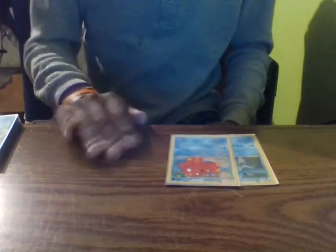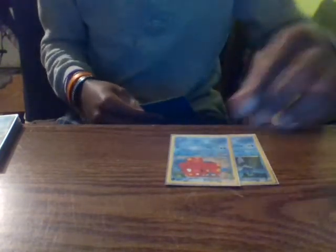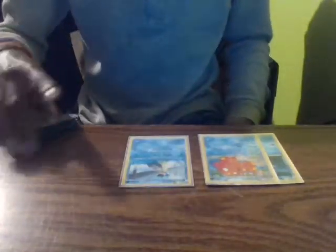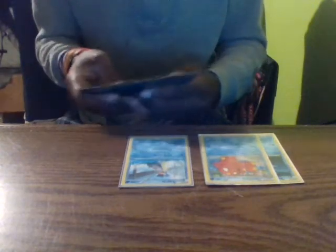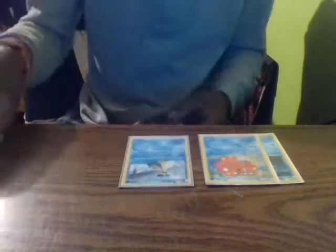I have one Octillery — its ability lets me draw cards until I have five in my hand once per turn before I attack, so if it's on my bench I immediately get up to five cards. And Lapras is basically there for Call for Family, getting two Basic Pokémon onto my bench and shuffling my deck afterwards, helping me get my Squirtles out faster to evolve into Wartortle and Blastoise.